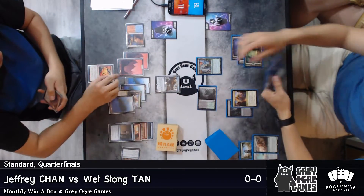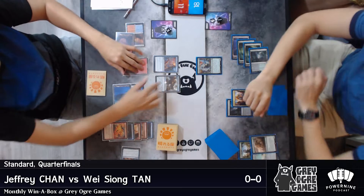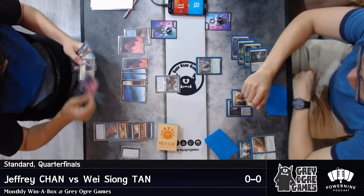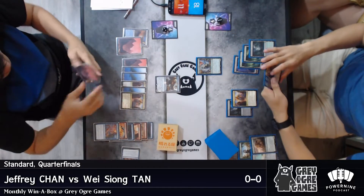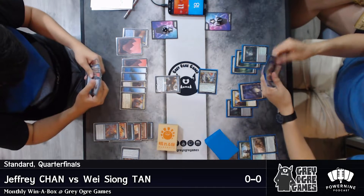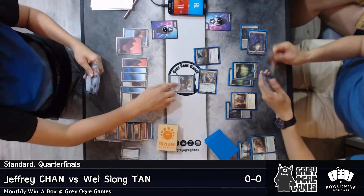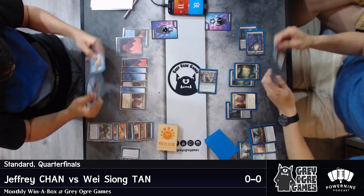Magma Spray there will get rid of the land — very efficient way of destroying that. Another Hieroglyphic Illumination, hopefully he can find another Gearhawk, but unfortunately he does not find it. He draws off the top — still not a Gearhawk, it's a land. Keeping Countermagic in hand. Is there a Harness Lightning in his hand? I don't believe so, and he goes for the attack. He plays Pull from Tomorrow — or wait, there goes Rhonas's Last Stand, which is not a very good play here, but Jeffrey lets it go, probably because Pull from Tomorrow is going to be insanely good after this.